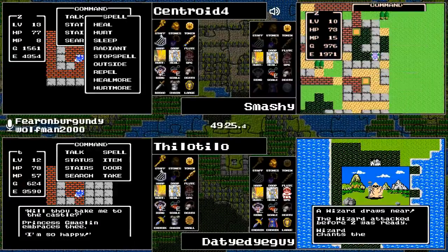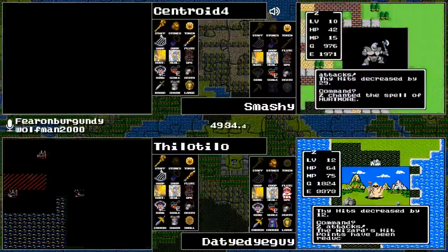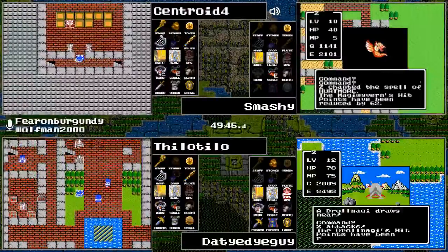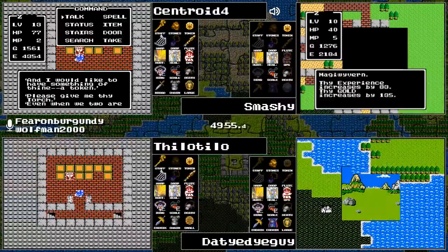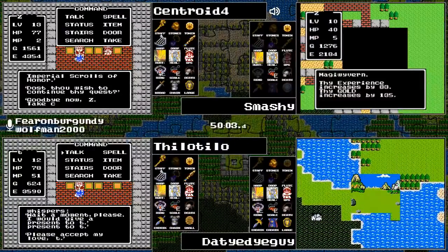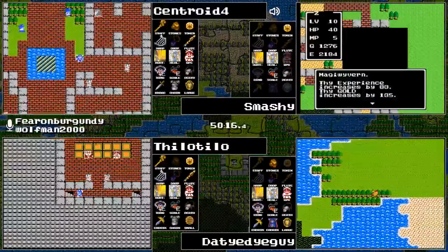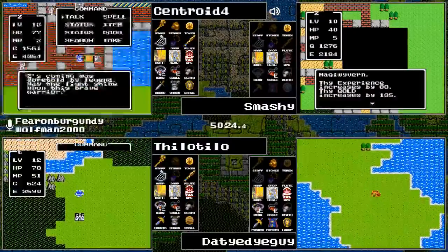Both Centroid and Telo Telo are rescuing Princess Gwylin almost simultaneously — how adorable, 'but thou must' in stereo! The Magic Drake is trying to prevent the reunion but that's not going to happen. Telo Telo not even bothering to smash it — just get it out of the way. Smashy is up to level 11, having just broken past the 2175 experience mark.